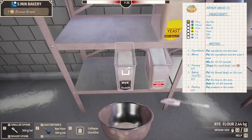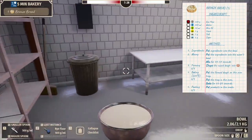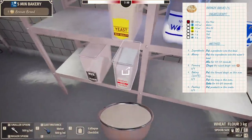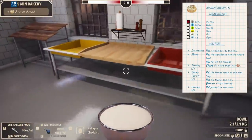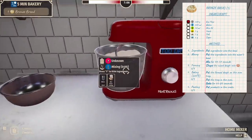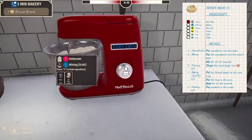Just give me it all, there we go. I'll throw some water in there — just lots of it. Can I overflow this thing? I actually can't put anything else in here. I have to mix it first? Flour and water — oh, it's too dry.